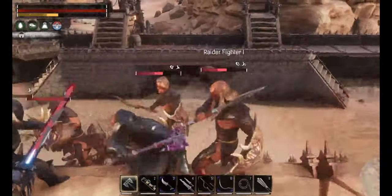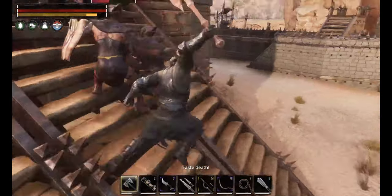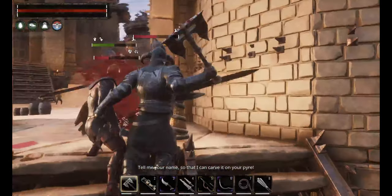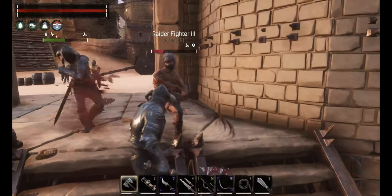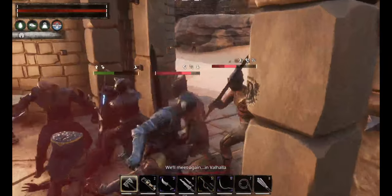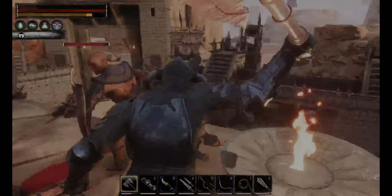We finally made our way through the second door and as you can see, my thrall is about half health. The fighter thrall I have with me is a Delencia Snowhunter who topped out at about 4,120 health between her perks, armor, and food. In other words, it's going to be pretty easy to lose a fully leveled out thrall doing these raids.